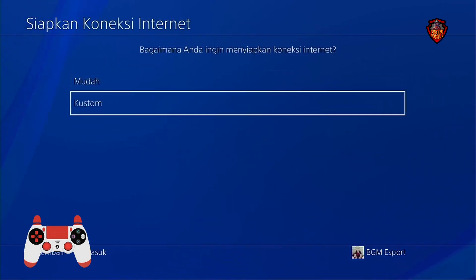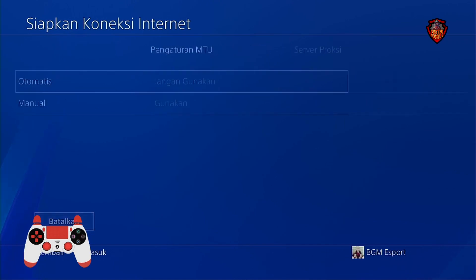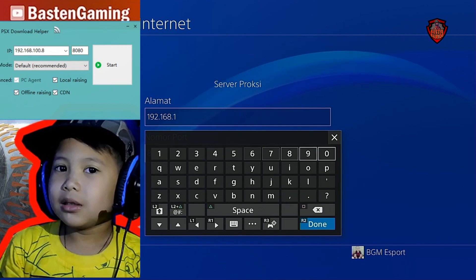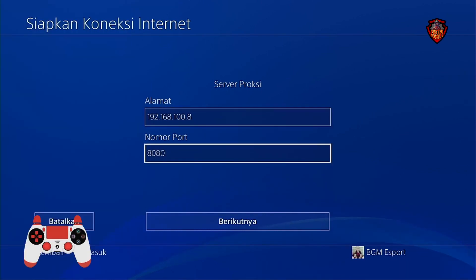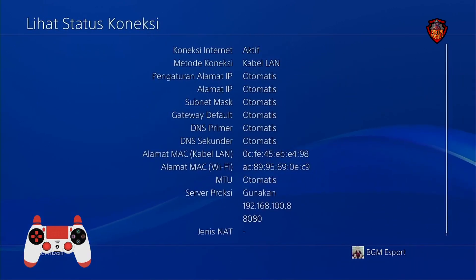In the PS4 network settings, choose custom, set to automatic, then at the proxy server step enter the IP address you noted from PSX Download Helper. This connects the PS4 and PC. The cable connection stabilizes and speeds up the download process. You can also use WiFi if needed.